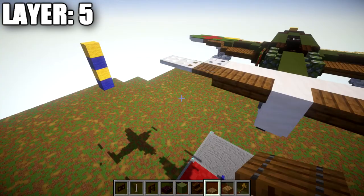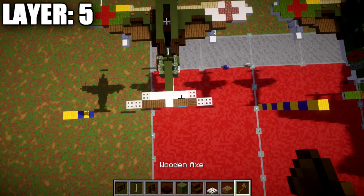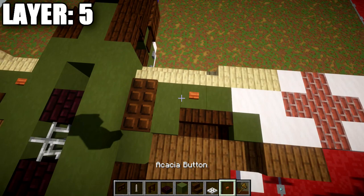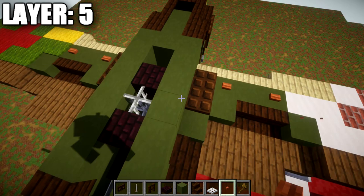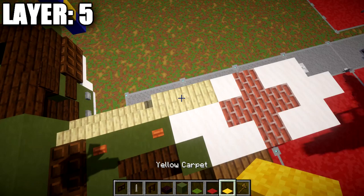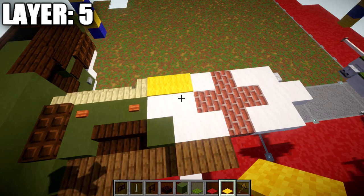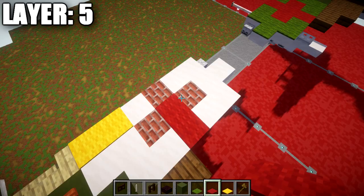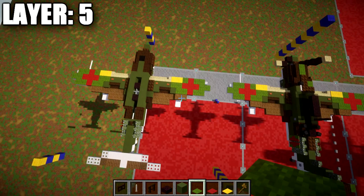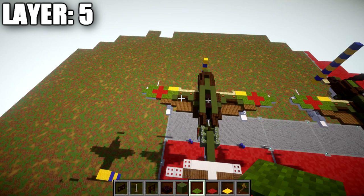On the wings, place two dark oak trapdoors on top of the two green terracotta blocks next to the fuselage. Add acacia buttons on those green terracotta blocks. Then grab yellow carpet, red carpet, and green carpet. Place two yellow carpets on top of the birchwood upside-down stair and top slab. Place red carpet on top of the brick top slabs. Place green carpet on top of all the quartz top slabs to cover the white from above. Copy the right side over to the left to complete layer five.